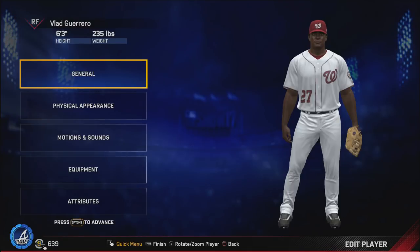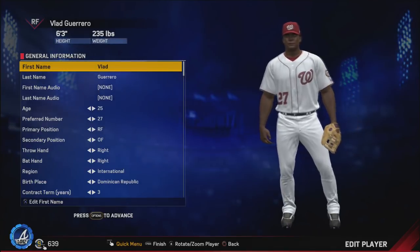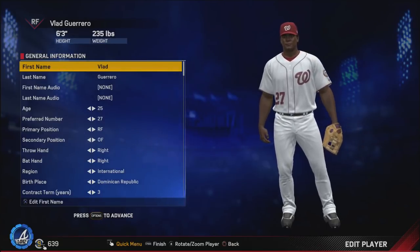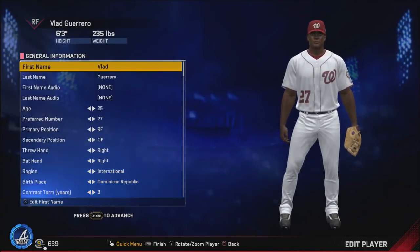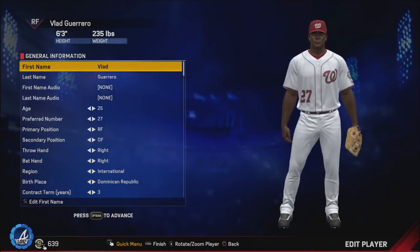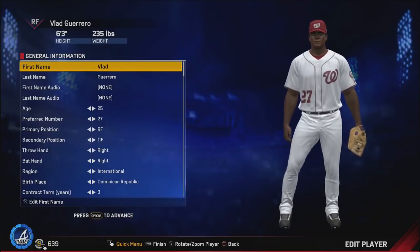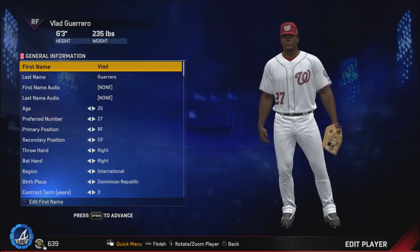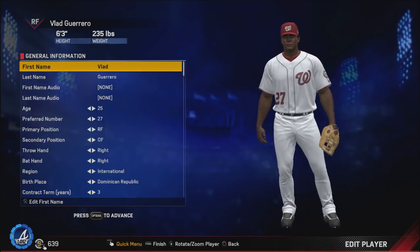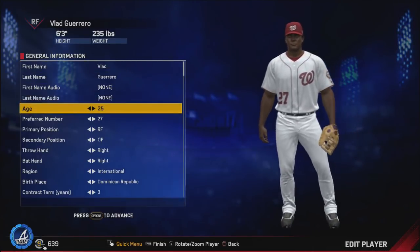Spoiler alert — it's pretty freaking good. For this card I decided to try out his 2000 season, his age-25 season. The reason I did that is because I think for practical purposes either this season or his 2002 season is going to end up being his best card, but this one was just a little bit better offensively. The other one has maybe a little bit better speed and stealing, but I think the 2000 version is going to be his best offensive card.